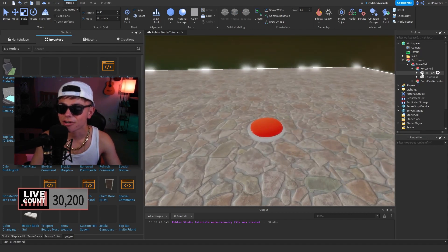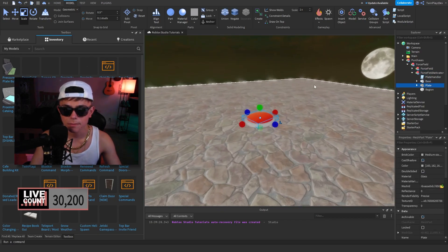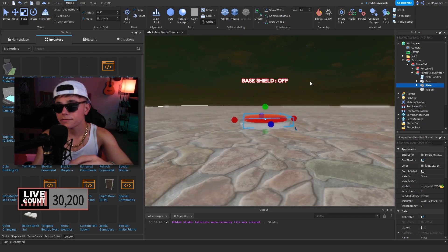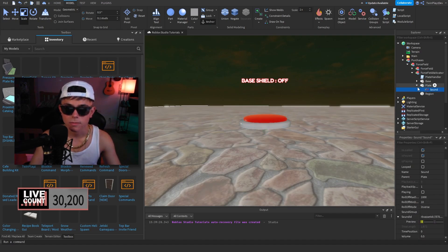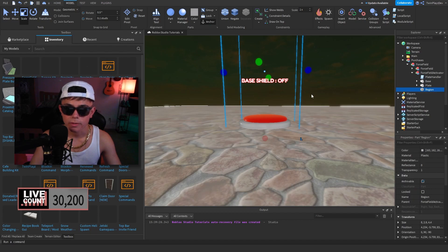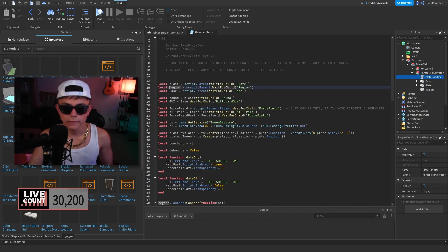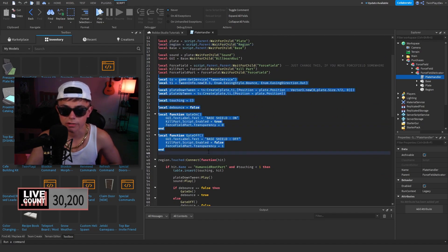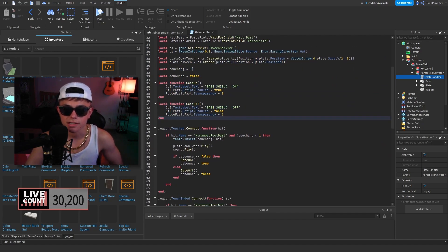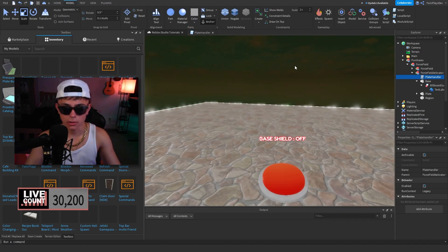We have the plate, which you can customize however you like — you don't even have to have it, but feel free to mess with it. It has a sound you can customize. Then we have the base and the region. The region is basically what checks where the player hits it. So: plate, region, base, sound, UI — all these local variables. We have the tween service and we're going to make two functions: gate on and gate off.